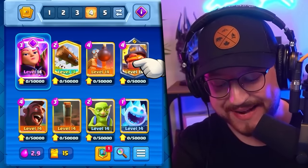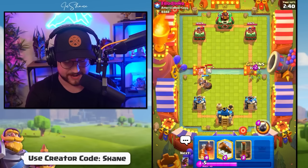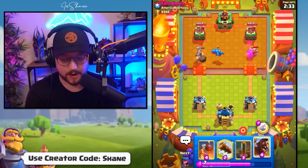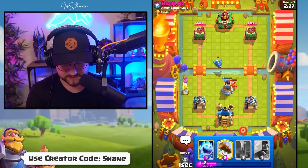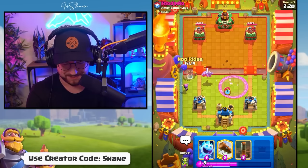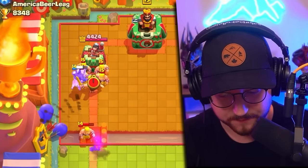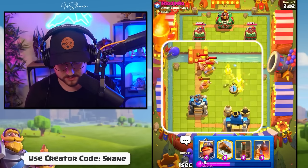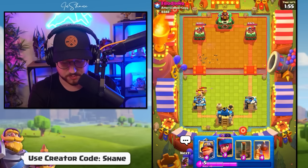Next up, we have the Mighty Miner in a 2.9 Hog Cycle. Mighty Miner going down to distract the Skeleton Dragons. I'm going to go Goblin Spam right side just to cycle and see what my opponent has. Lumberjack and Electro Dragon — probably going to be some variety of a Balloon Freeze deck. Which means he probably has the Nado and the Bowler, which does not bode well for our Hog Rider. But we see Barbarians instead. We just Ice Bits this back.